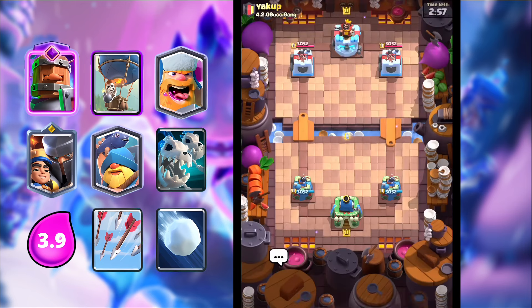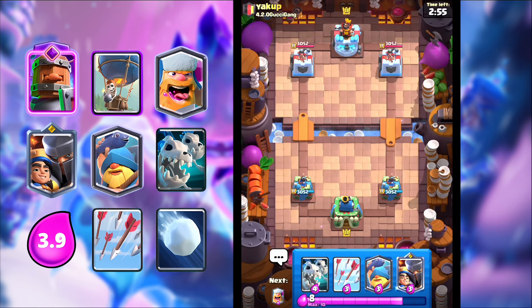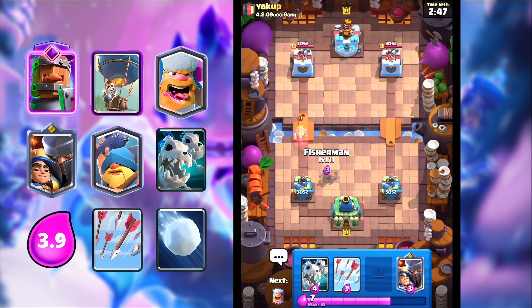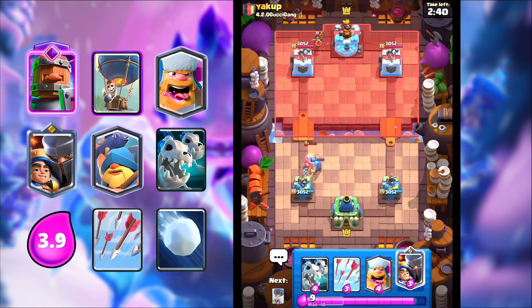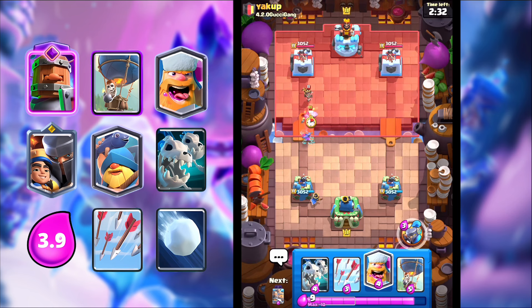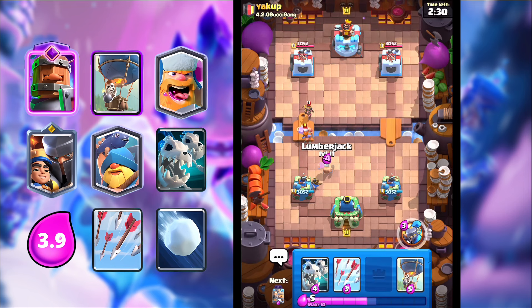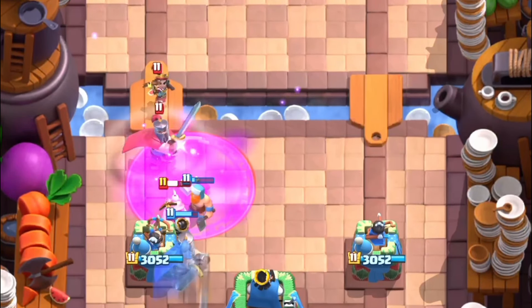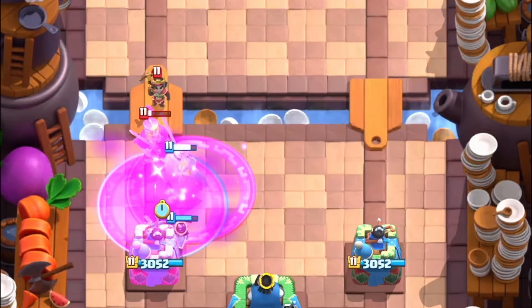Jumping into our first game against Yakup. I'm giving him the thumbs up emote and let's start the game. It starts off with the Royal Ghost — I'll just go Fisherman, easily counter that. And yeah guys, this deck is so fun, so simple and easy to play. You can get easy wins from it. The Lumberjack and Balloon combo is just so strong and devastating — nothing beats it. You can beat any matchup; it does not matter what your opponent plays. Such a good deck, really recommend it.